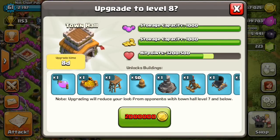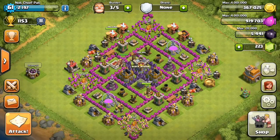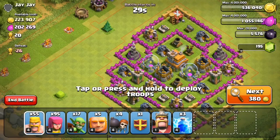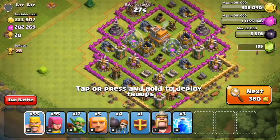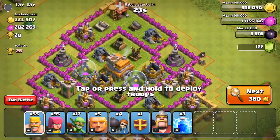I'm going to be upgrading the walls while it takes my Town Hall 8 days to upgrade, that way I don't waste any time. Town Hall 8 is definitely a big upgrade — you're getting a ton of new buildings and you actually have a chance of defending your base, which is pretty nice. We're going to need to get 2 million gold in order to do the upgrade, so let's go ahead and do some raids and see what we can get.